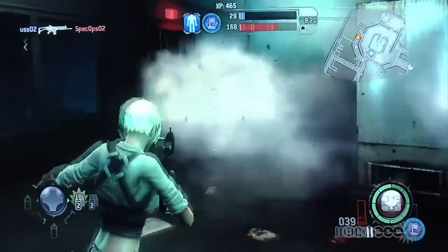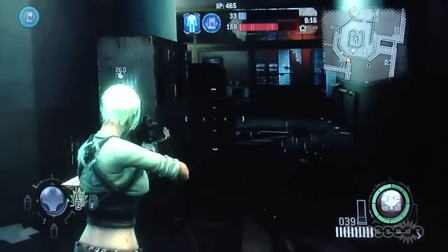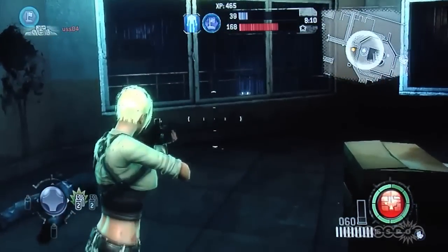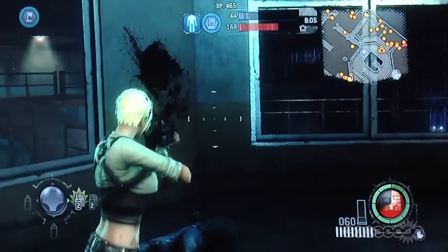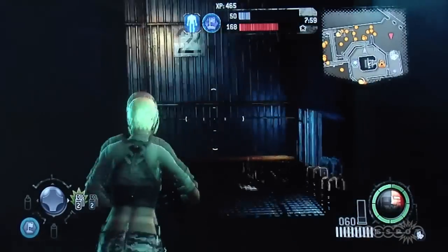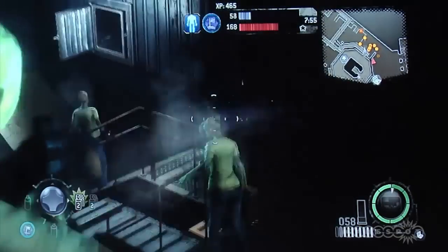Playing here as one of the Spec Ops characters — she is a surveillance class. Vector is the Recon on the USS side. But if you look on the map, you can light up the whole map and see where all the enemies on the screen are.